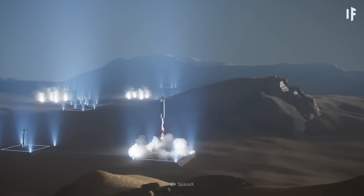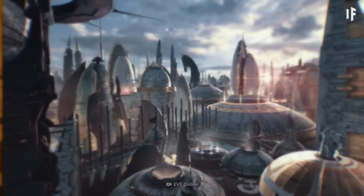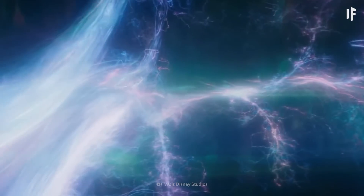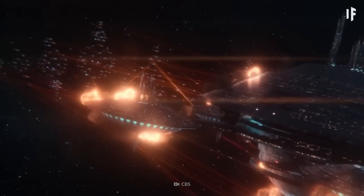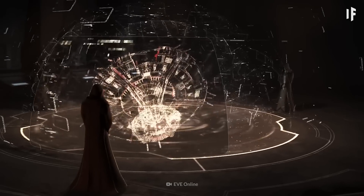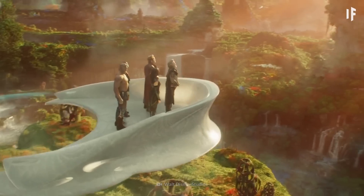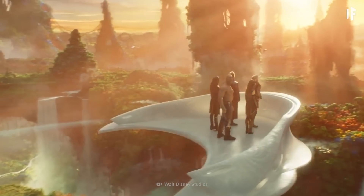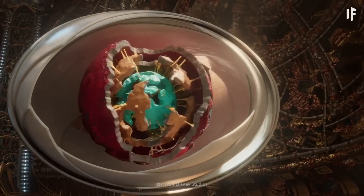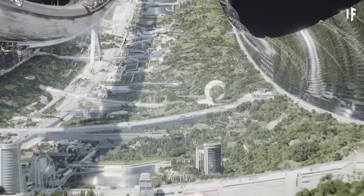Generations later, they started traveling to other planets and creating new civilizations — they became a Type II civilization. And generations after that, they became a Type III civilization. What is a Type III civilization, exactly? In short, it means humanity can now control its entire galaxy. Let's dive into more detail on what that means for this civilization.